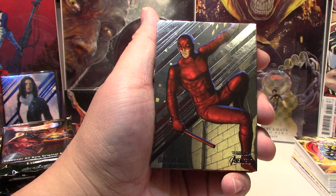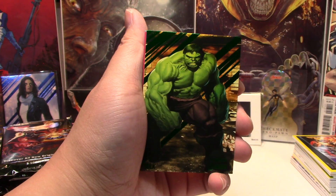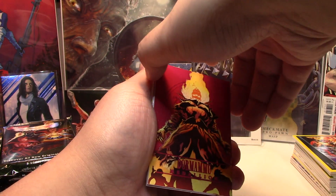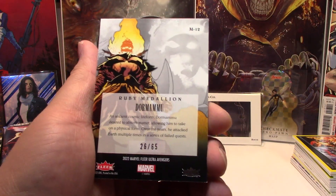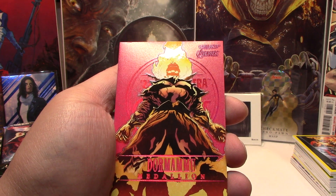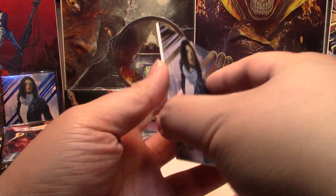Second pack, starting out with Daredevil, Sunspot, an Alex Ross Artist Spotlight. And speaking of Hulk — Green Parallel Hulk, which is very fitting. We have our first Medallion Parallel — or this may be the Amethyst, I'm not sure. Let's take a look at the back. It is a Ruby Medallion numbered to 65. That's really cool — got a low-numbered Medallion Parallel. The golds are numbered higher, I think out of 100 or 200, but those might be more sought after just because it's gold. So we got a Ruby Dormammu Medallion, really fitting for his character, and a Jessica Jones base. Ask and you shall receive!